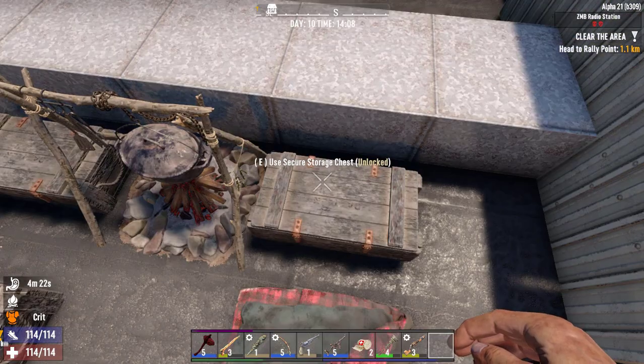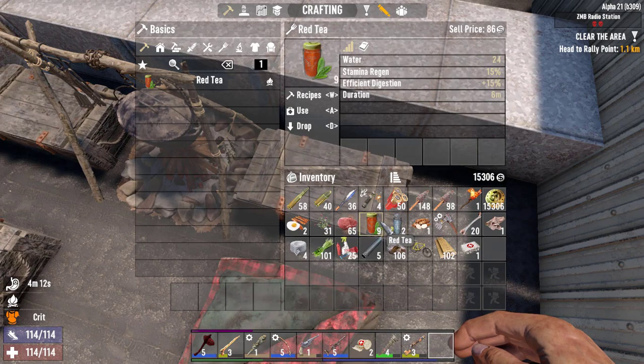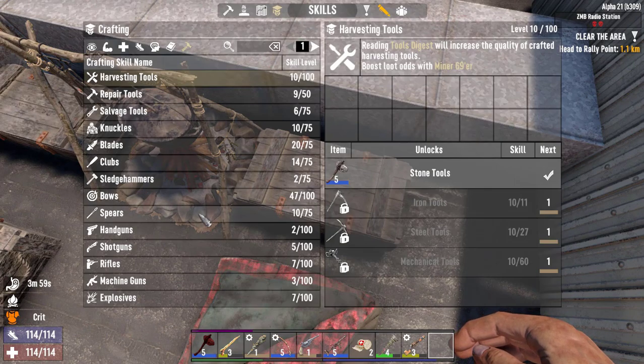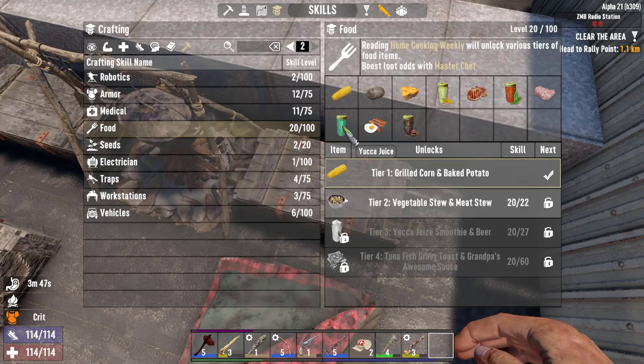You might be thinking: just craft some tea, make something more efficient than water, perk into MasterChef. It's not that simple anymore, especially early on, because the only way to unlock certain recipes now is no longer through skill perks but through increasing your crafting skill by reading magazines. In the beginning you can't just spec into things. You actually have to read around 11 magazines before you unlock any sort of tea, coffee, or juice.